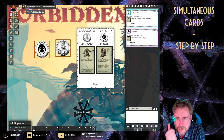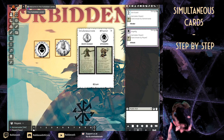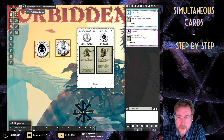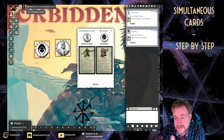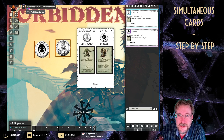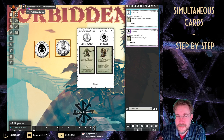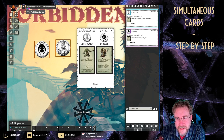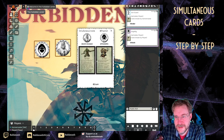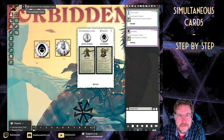So to recap: download the module, configure the deck you need, go through the settings on simultaneous cards, highlight the tokens on the canvas, select the deck and pick your cards — that's basically the workflow. I think it works quite nicely. I hope the setup steps were clear. If you like this, let me know; if you want to know more, post a question below. I hope this helps you improve your game with selectable secret cards, be it for Blade Runner, Forbidden Lands, or something entirely different. Take care everybody, and I'll see you next time.